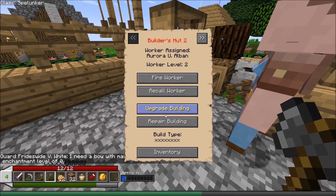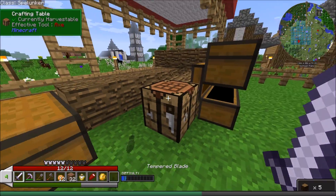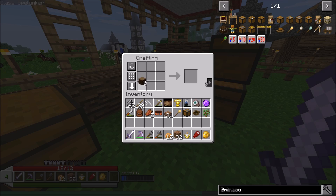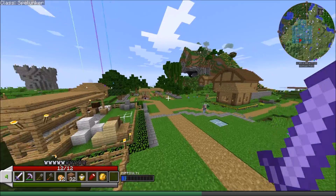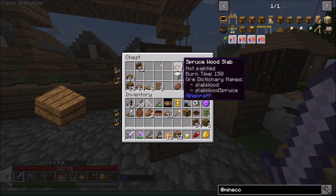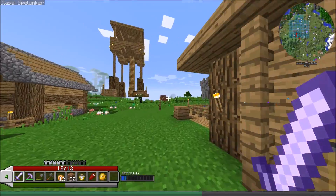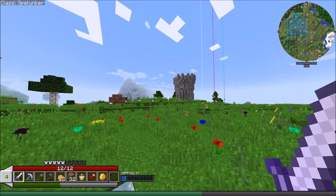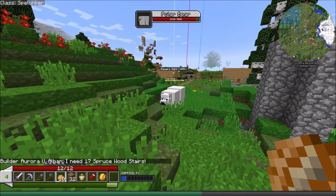Bear in mind he's only going to use stuff that's in the warehouse - he's not going to come over to my camp and grab materials. It has to be in the warehouse and in the original chests. So as long as we keep him stocked on things, he'll take care of deliveries so the workers won't bother us anymore for stuff.